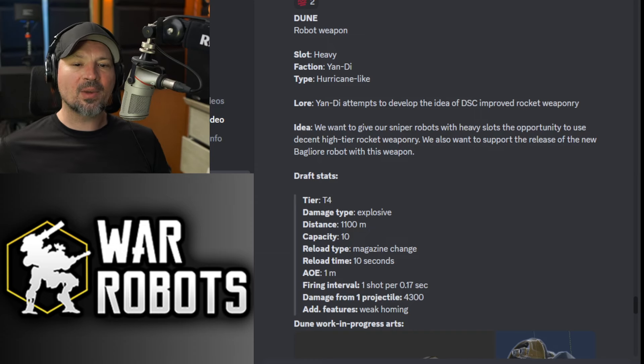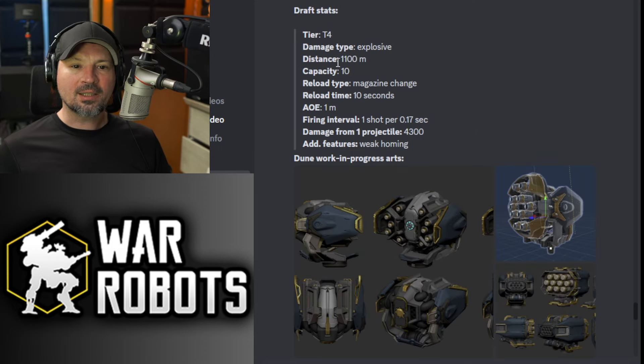Hey, what's up, everyone? Danny Lightning back with another video. So there are some new weapons coming out. These are going to be on the test server. We got the new Dunes. These are basically heavy weapons that are going to be a lot like the Hurricanes.